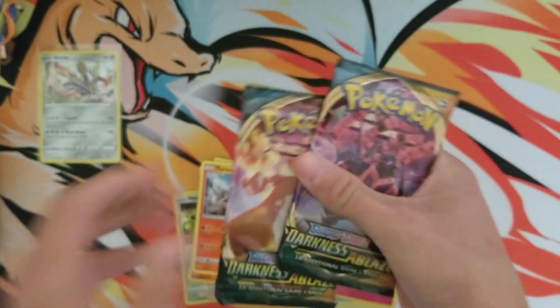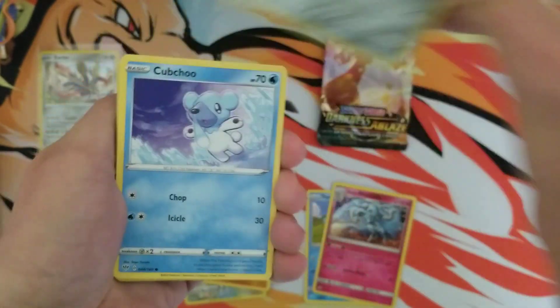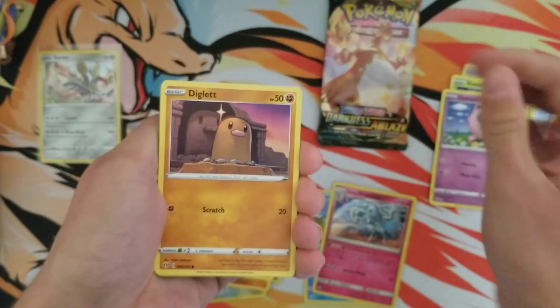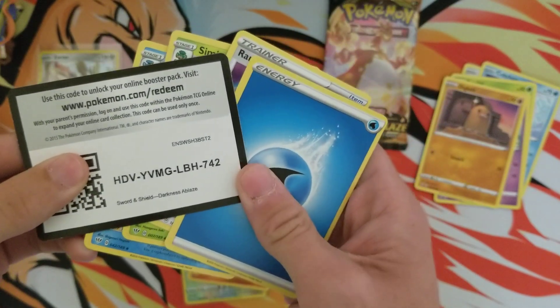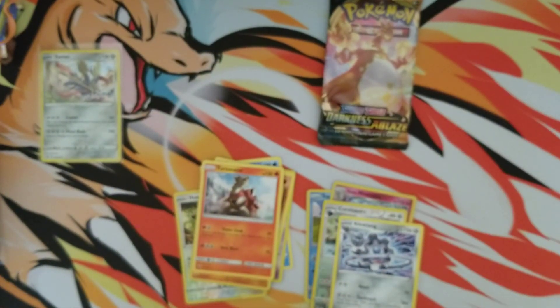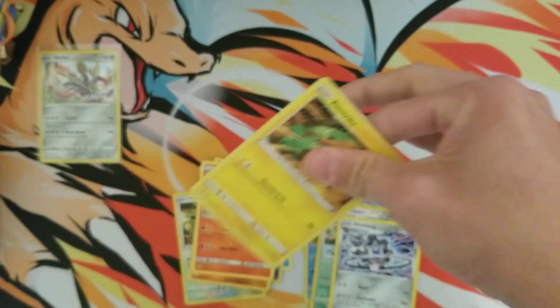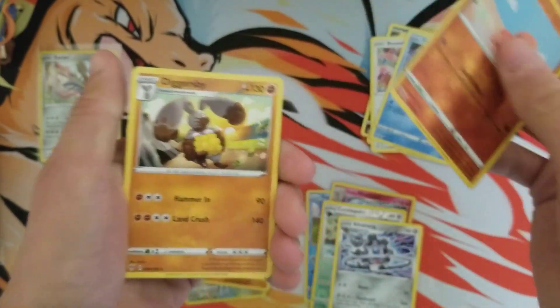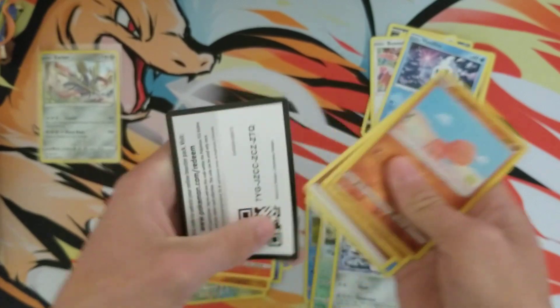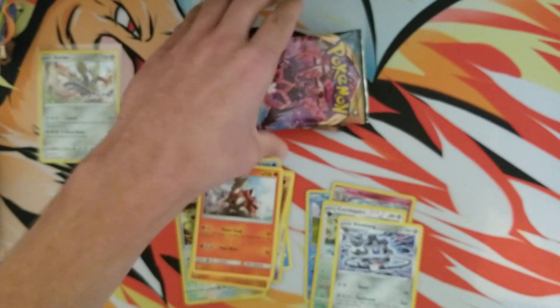We have two Darkness Ablaze, with five more after this, so I'm hoping we manage to get something. I've been seeing people pull that Dmax Charizard left and right and I have yet to do so. I'm keeping track — that was pack number 26, this is 27. I've gotten three hits out of 27 packs. There was nothing in that one — well, there's a holo — but we have five more, let's get to these.